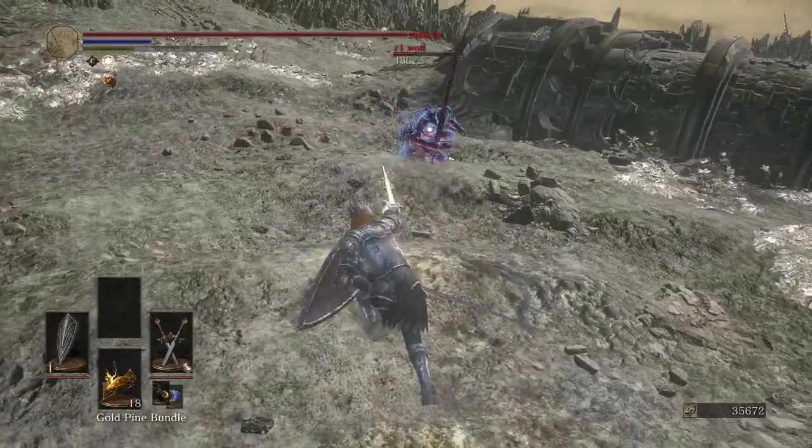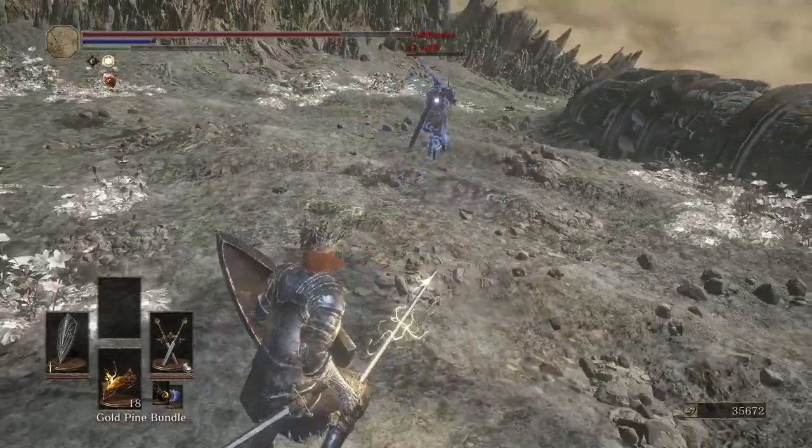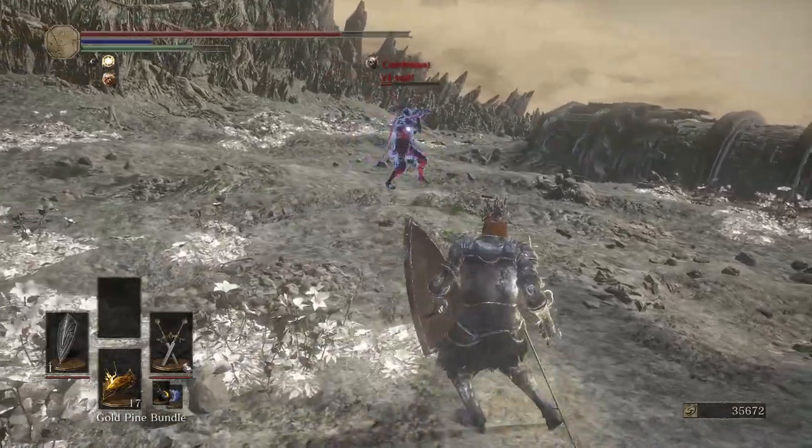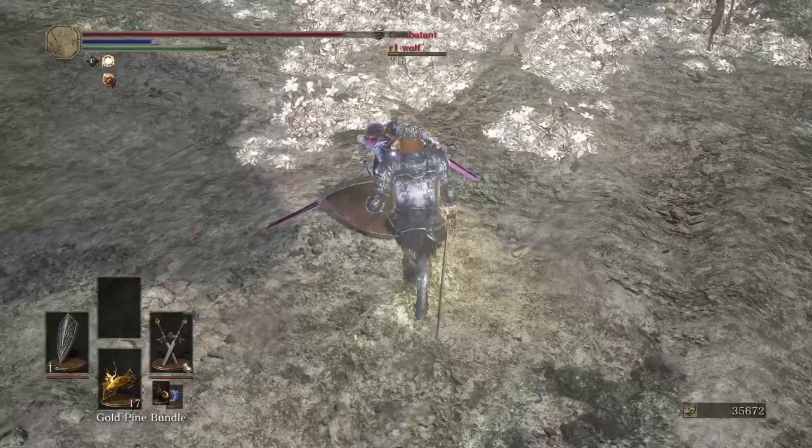In Axol's PvP, doing an attack at minus one, you can space certain attacks in Axol's, and even strafe certain thrusting weapons.